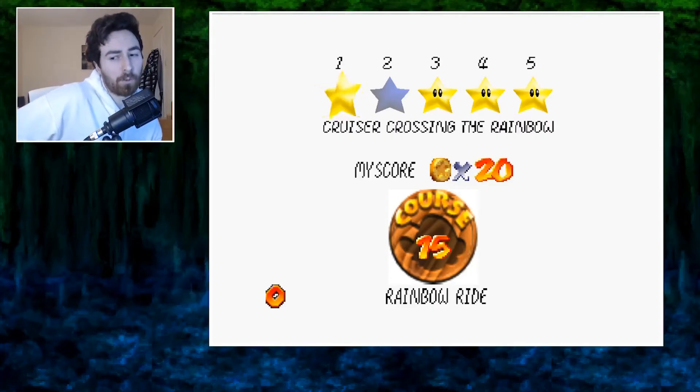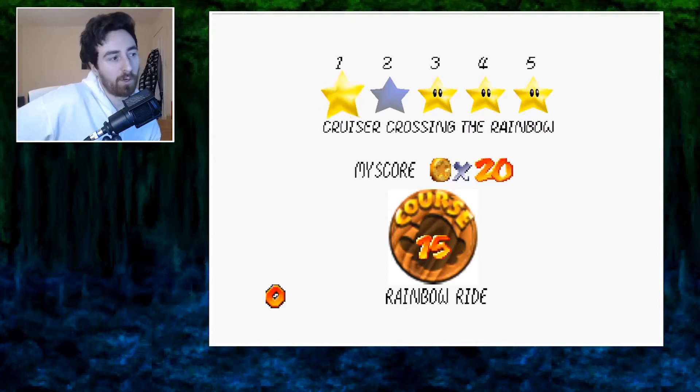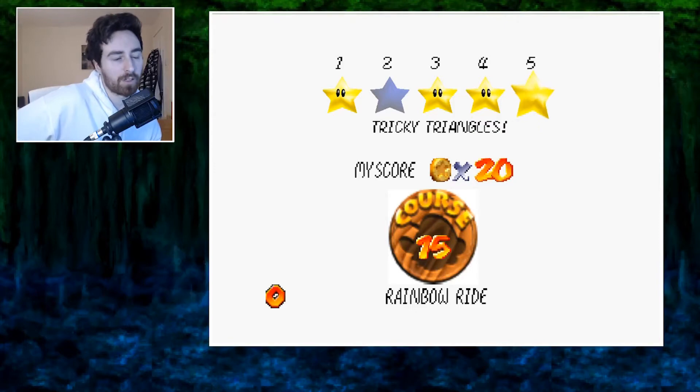Star order is quite important in this stage. We want to make sure we get Cruiser before we get red coins or any other star — that way if we fall from the top we can easily get a quick star. And the same with Tricky Triangles: we want to make sure we get Tricky Triangles before Swinging in the Breeze, so that if you fall down you can collect Swinging in the Breeze much quicker than having to collect Tricky Triangles again.